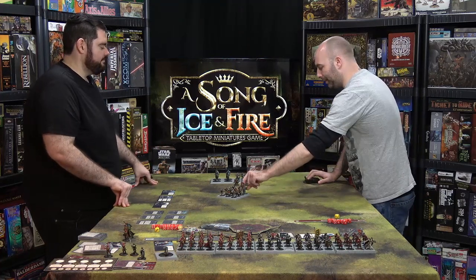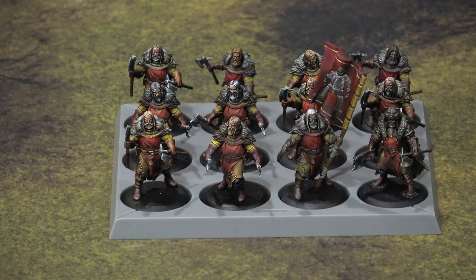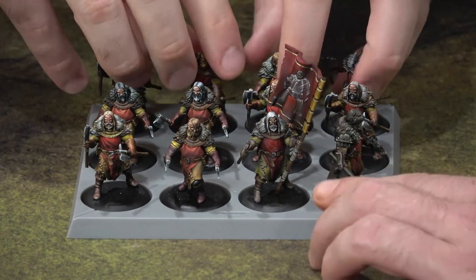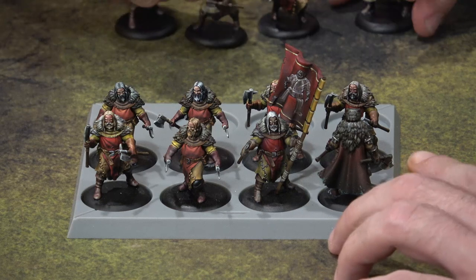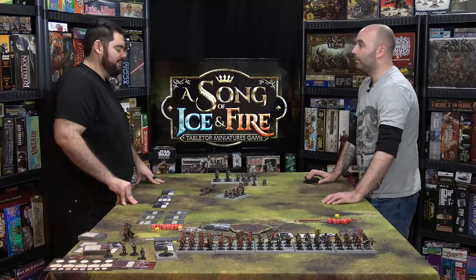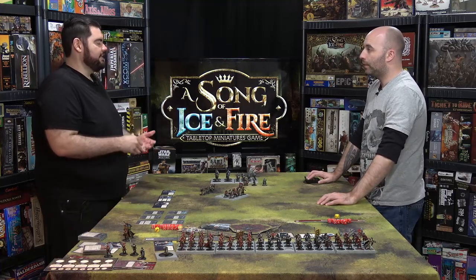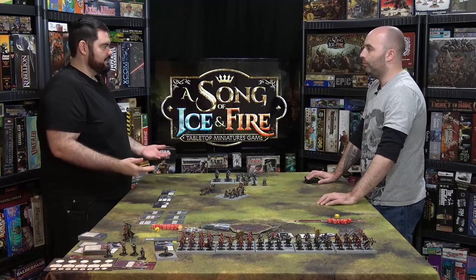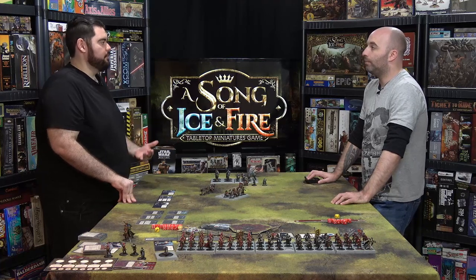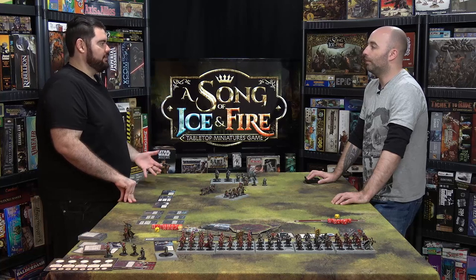Let's grab a different unit attachment — we've got a House Umber attachment. Who is this? That is the Umber Champion, and his effect is Fury Unleashed. Basically, as long as the unit has at least one destroyed rank, their attacks gain Vicious. Vicious confers a minus two to any enemy panic test when the unit attacks. In the specific case of the Umbers, they already have Sundering, so they're really good at punching through armor.